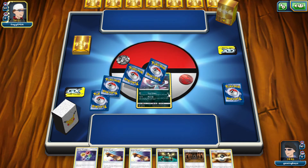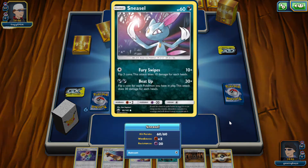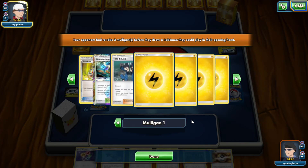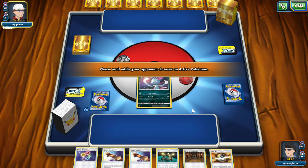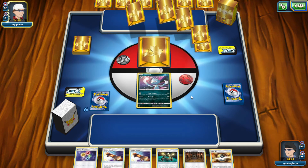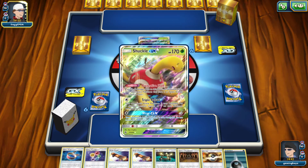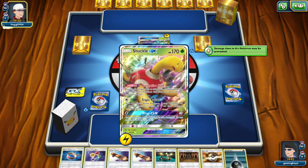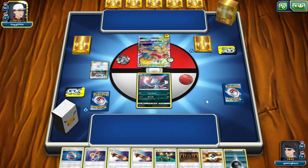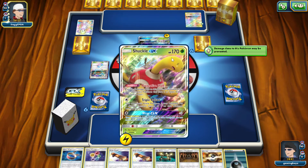So Nido starts — pretty good start, like he's the optimal attacker on four of them. Oh nice, it's a lightning deck, which is pretty good for us. Oh, never mind — it's a Shuckle deck. That's not good. That's a real weird deck — I'm gonna have to take a peek at the Shuckle.